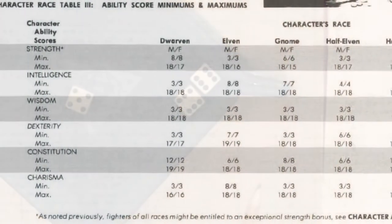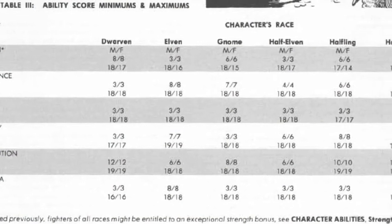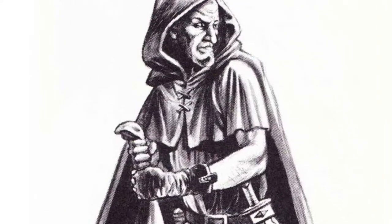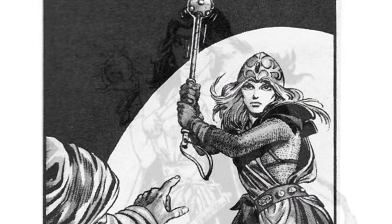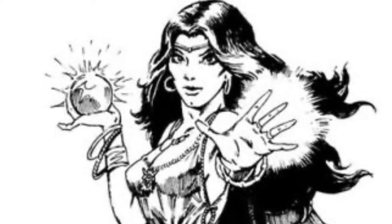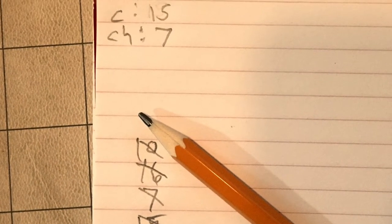Step 4: Figure out what you want to play and assign the rolls appropriately. If you rolled a five or less in one stat, where you put it determines which class you may be. Note that some races also have attribute requirements. A five in strength means you can only be a magic user; a five in intelligence means you can only be a fighter; a five in wisdom means you can only be a thief; a five in dexterity means you can only be a cleric; a five in constitution means you can only be an illusionist; and a five in charisma means you can only be an assassin. Given what I've rolled, I shall go with a half-elven fighter-cleric-magic user, which is a multi-class option completely unique to the half-elf.